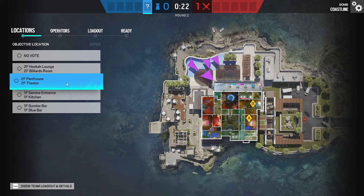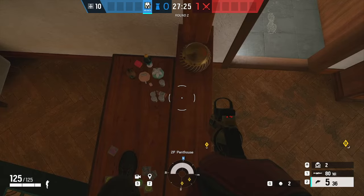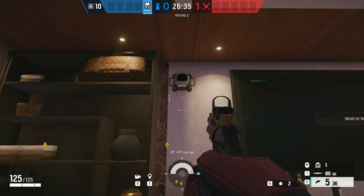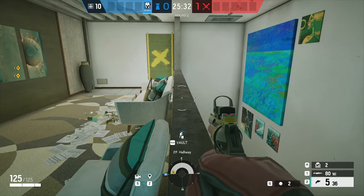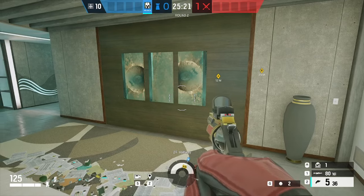Second floor penthouse, second floor theater. For penthouse, I only have a few spots as they've spaced out a lot of this stuff in this area. First spot, simply get up on this dresser and put it right here on the half wall, and that will give you a full view of the room. You could reuse the camera in the VIP lounge. And finally, you can put one above south stairs by vaulting on the end like this.